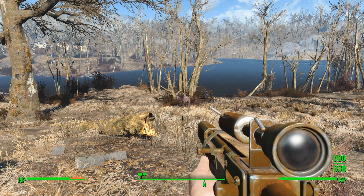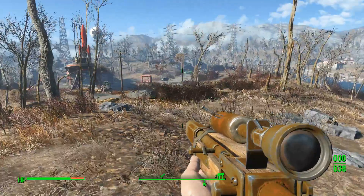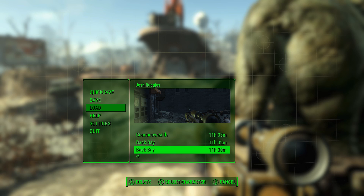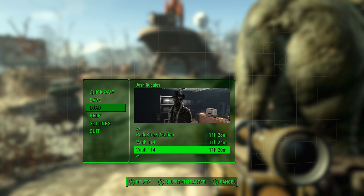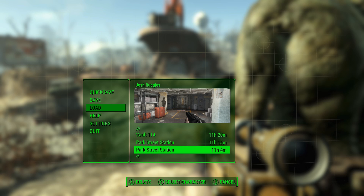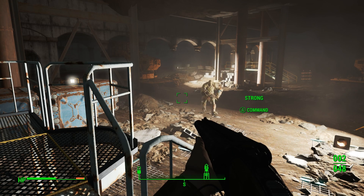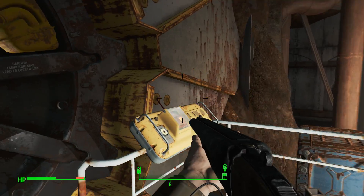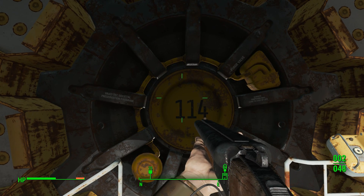As you can see when I look at this radstag, VATS isn't coming up when I hit the button — that has something to do with the glitch at Vault 114. What you want to do is load up your game right before you get to Vault 114 if you have a save, and make sure it's loaded before you attempt to go through the vault door. Walk over to the door and definitely do not touch that button, because it has something to do with the glitch and it messes up your VATS.